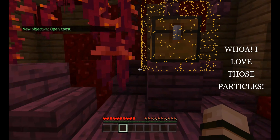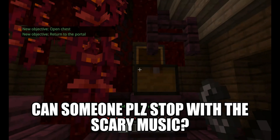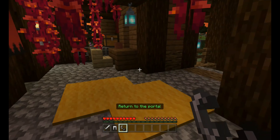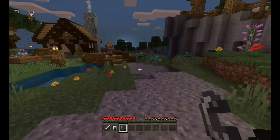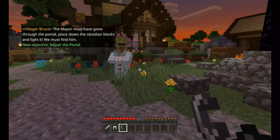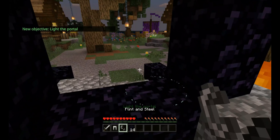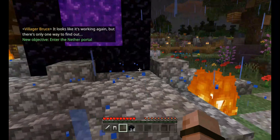New objective: open chest. New objective: return to the portal. The mayor must have gone through the portal. Place down the obsidian blocks and light it — we must find him. New objective: light the portal. It looks like it's working again, but there's only one way to find out. New objective: enter the nether.